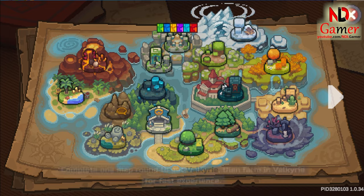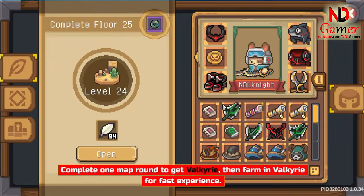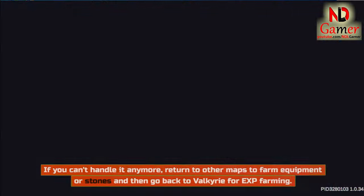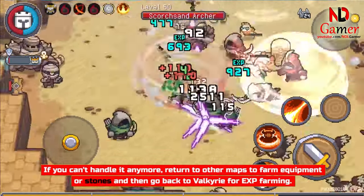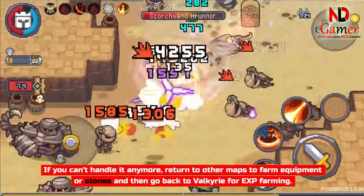Leveling up quickly. Complete one map round to get Valkyrie, then farm in Valkyrie for fast experience. If you can't handle it anymore, return to other maps to farm equipment or stones and then go back to Valkyrie for express farming.